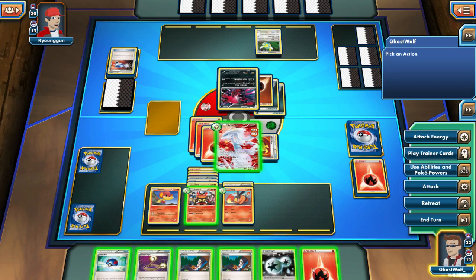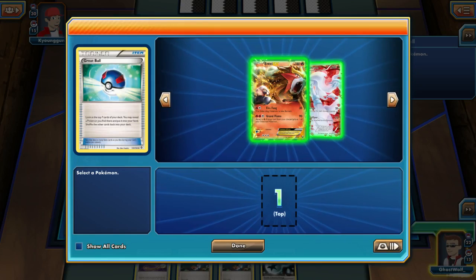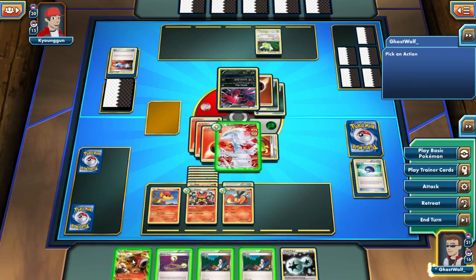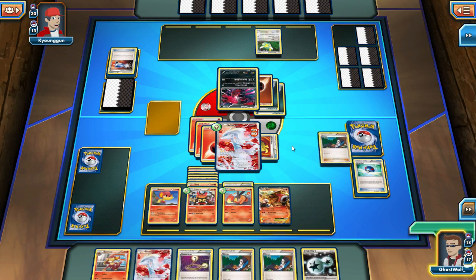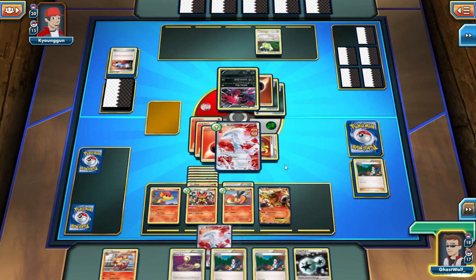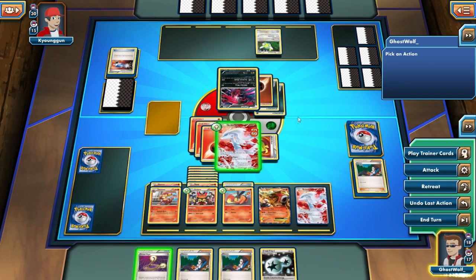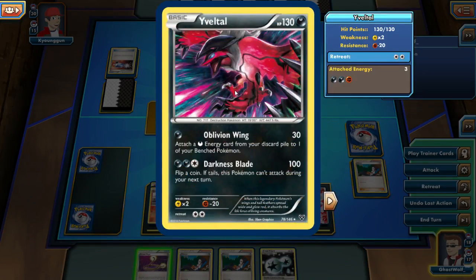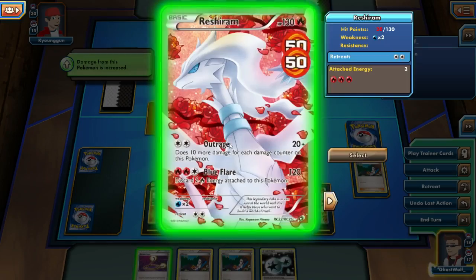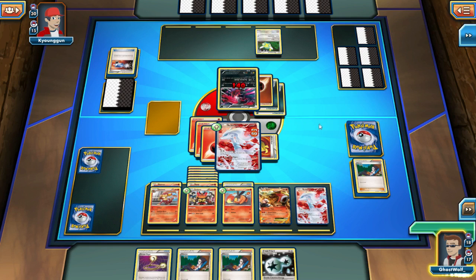I'm getting really annoyed with Sony real fast. Let's see what we can do — there's my N card. Let's put him on the bench. And again I misplayed that, I should have attached the Double Colorless first. Put Reshiram down, put this one down. We can actually kill him either way — with Outrage or Blue Flare. Let's kill it with Outrage so we don't have to attach more energy to use Blue Flare.